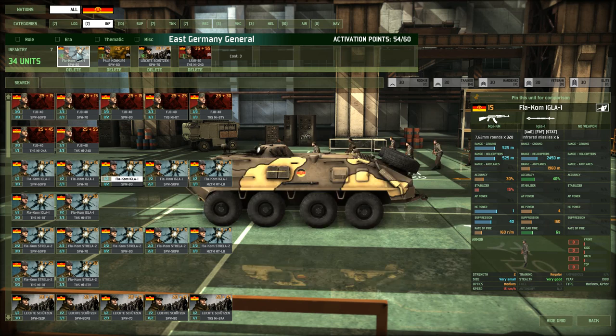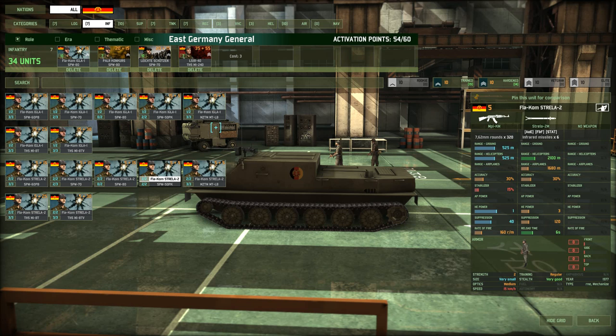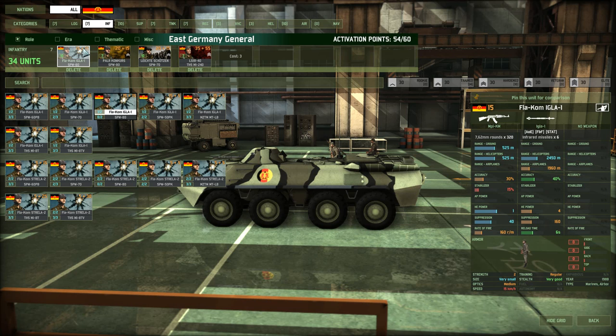Infantry is a very important section in this deck, and as I see it now, he does not have a lot of it. He does have a lot of AA infantry in the form of IGLA-1s. The Strela-2 is not a very good AA unit — only 30% accuracy, not great range against helicopters, and unlikely to hit airplanes. IGLAs have better range, better accuracy, and are more likely to hit. So he was right to go with a lot of these IGLA-1s at the highest veterancy.